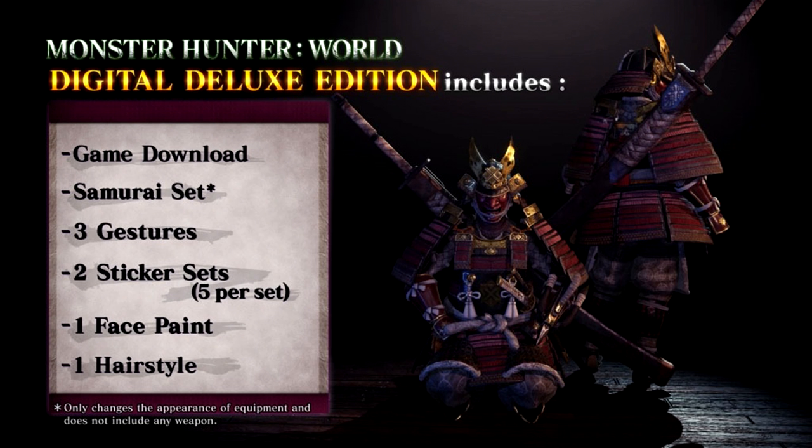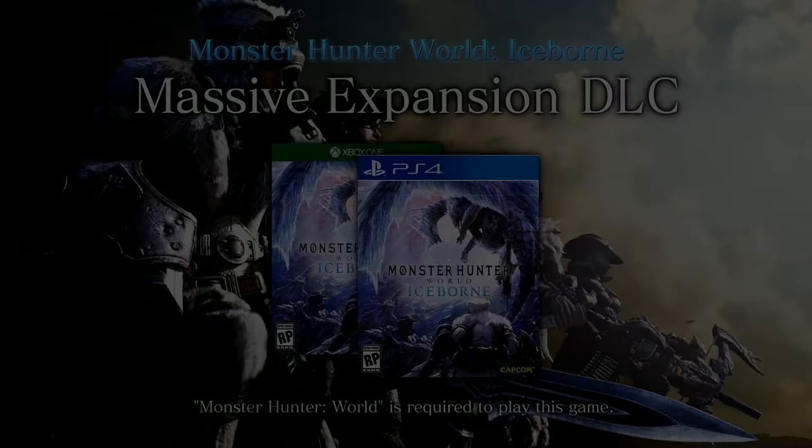The Samurai layered armor is available for those who bought the deluxe edition of Monster Hunter World. You can also buy a deluxe kit add-on if you really want this skin. It does come with some extra gestures, stickers, hairstyle, and a face paint.